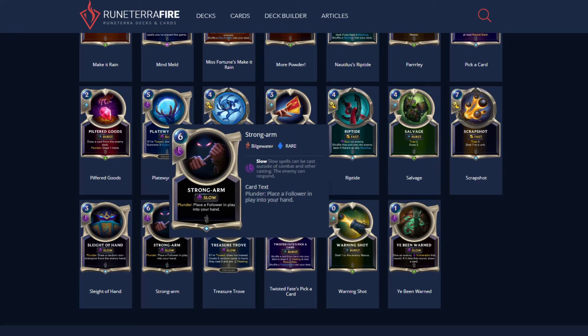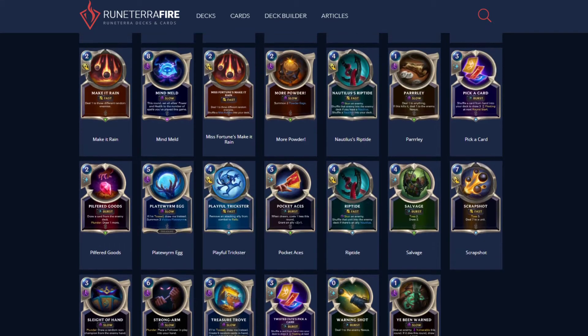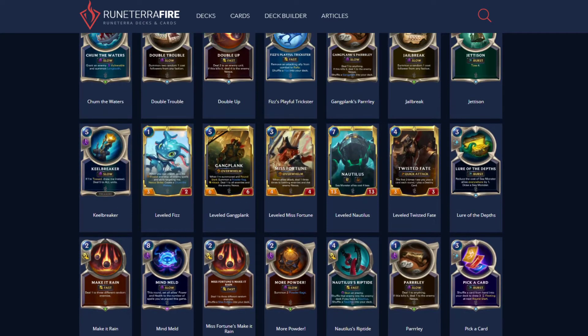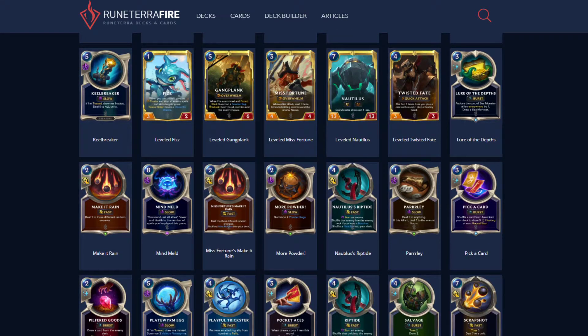Other Plunder cards: there's Strong Arm — place a follower in play into your hand. This can work like Will of Ionia except it goes into your hand, and it only works on followers. I don't see this being useful — it's too specific.